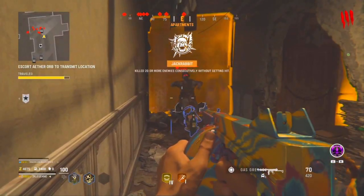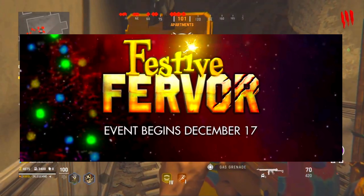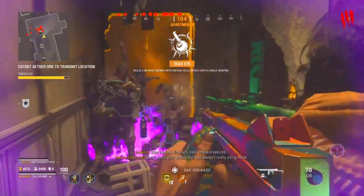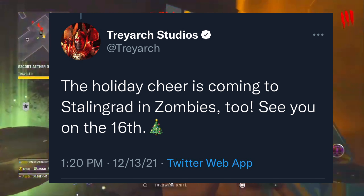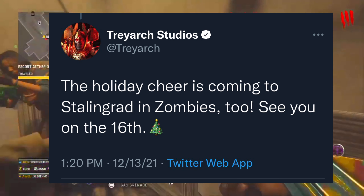Additional fixes include audio, subtitles, and text corrections, as well as stability improvements — including an issue that would kick players to the main Zombies menu when copying and replacing loadouts. That covers all the patch notes for Update 1.09.